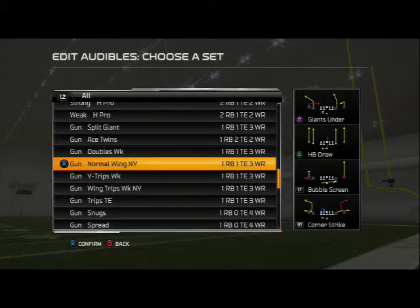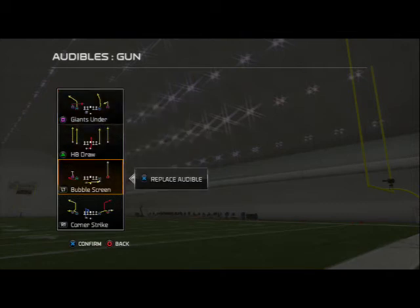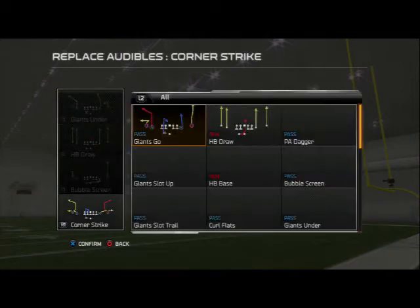Then I went to the Wing Trips New York. If you watched the guide I did last year, you're going to know that I like this formation to beat man coverage. We don't have to really affect it this year — this formation sets up perfectly. This is our primary man beater. I added the empty fake screen wheel, the halfback mid draw, the Giant Slot Wheel, and the Giants Go Double Post. Be sure to add those into your custom playbook and custom audibles as well.